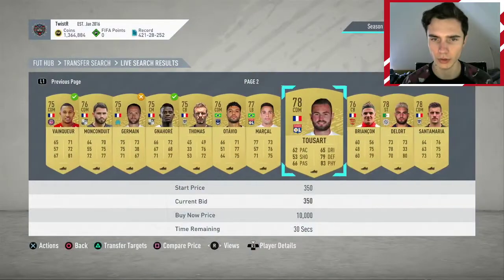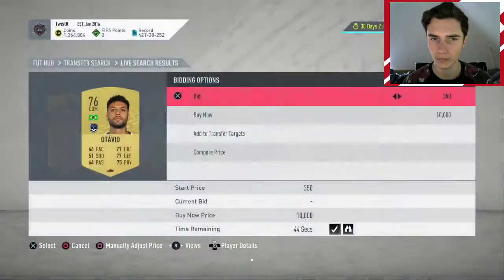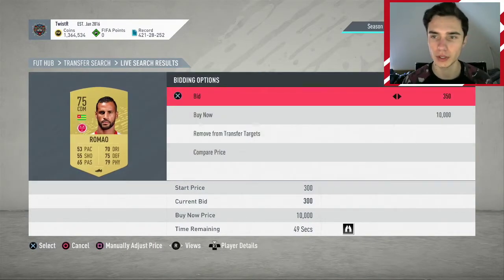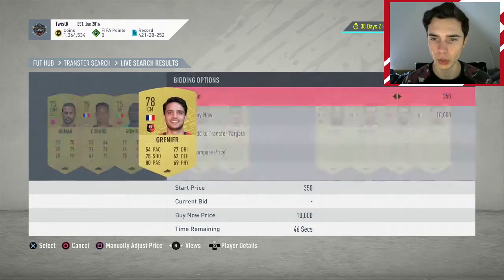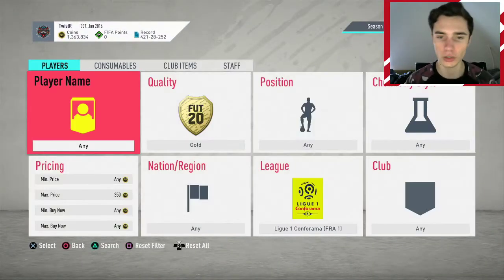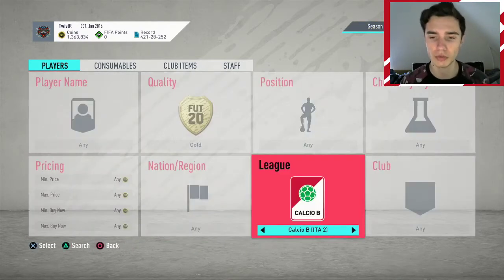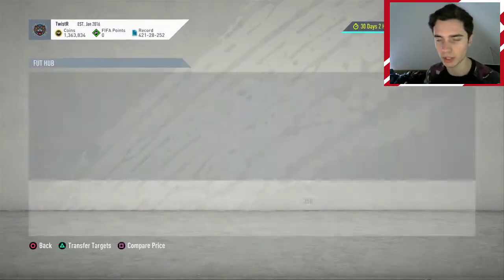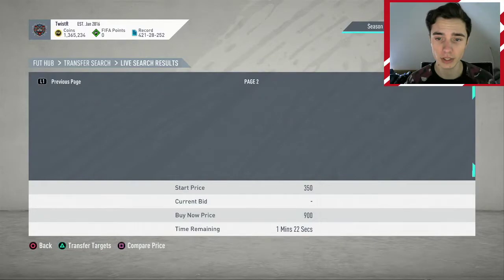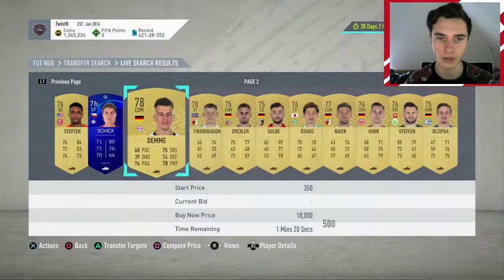These are all the cards I've been bidding on. You want to get a couple of examples in your trade pile towards the end of the video. You can see some are only bid at 350. The 350 bid method works a bit better in the Prem because it's the most popular league. Ligue 1 also works really well because they have a league SBC that gives out great packs and some great players.